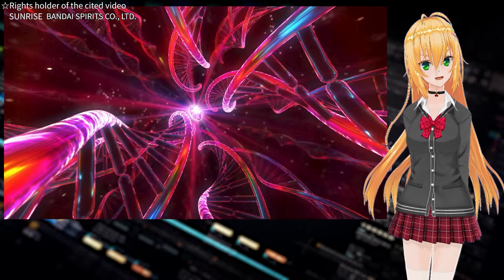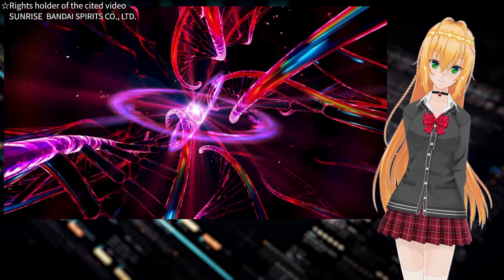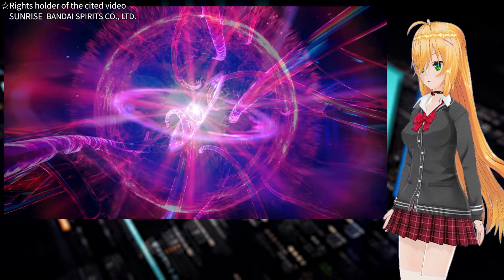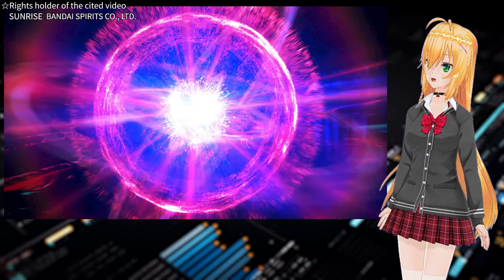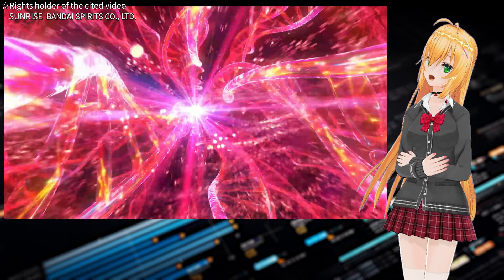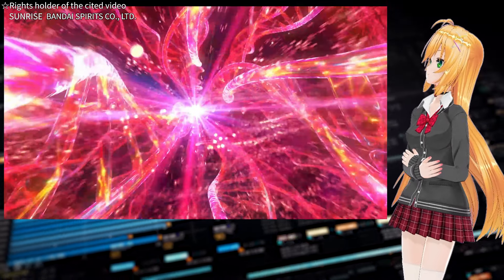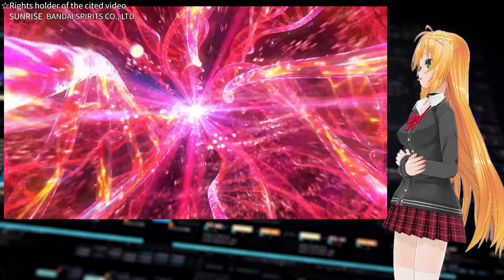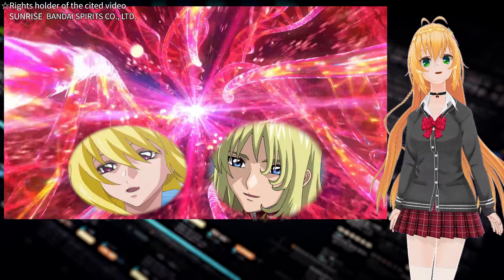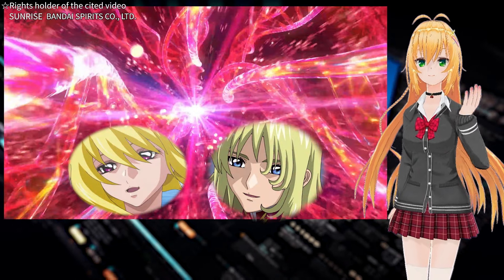Did you notice Shin hasn't fought at full strength yet? Shin's seed ability is red — the same color as his eyes. There is also a mixture of yellow light. Is this just a visual effect to enhance the colors, or is it an artistic representation of Stellar and Raised Ghosts fighting alongside Shin?